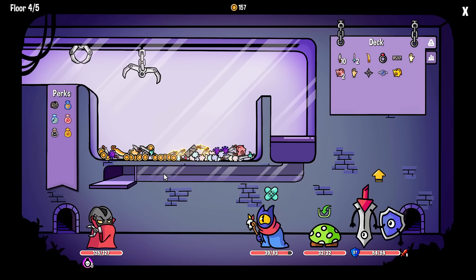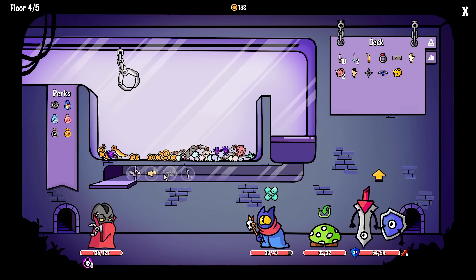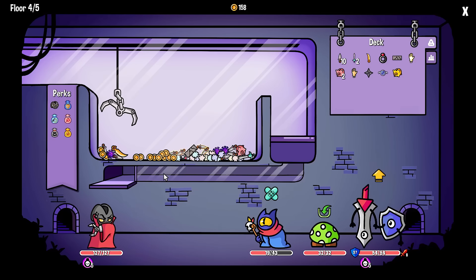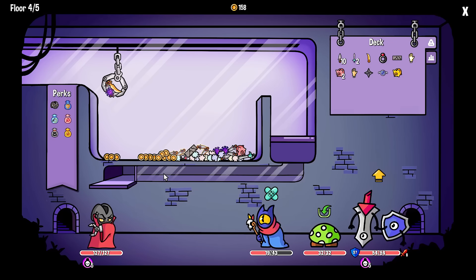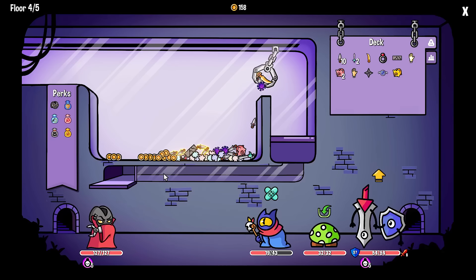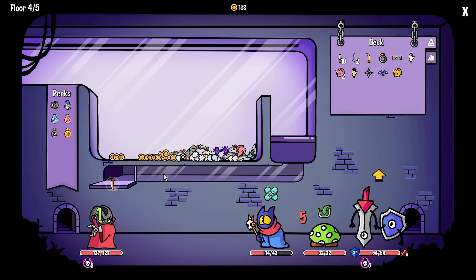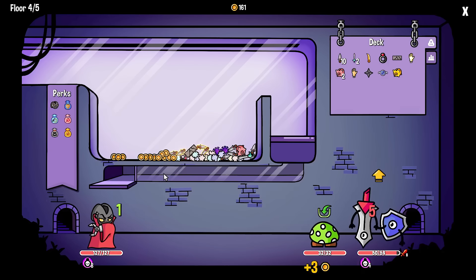We got damage this time. I'll grab right here - double daggers. Is that going to be enough? 10, 19 - I think so. I think with that gold dagger. Drop the poison - not the dagger. It's fine, everything's fine. Die. Thank you.